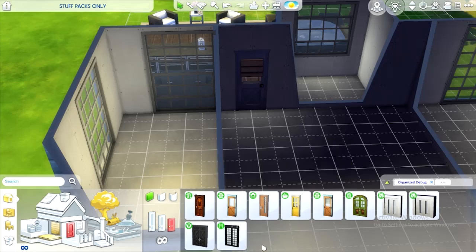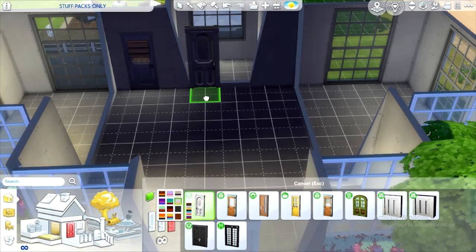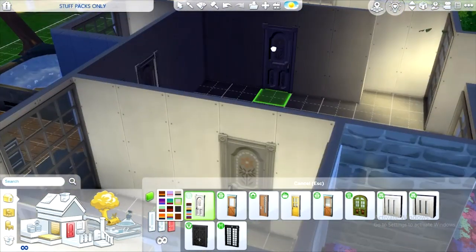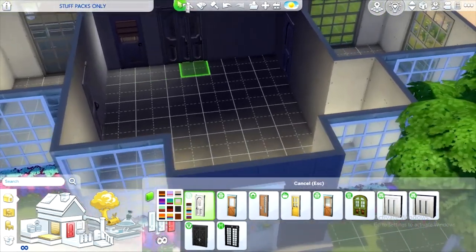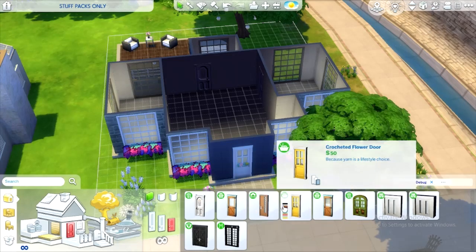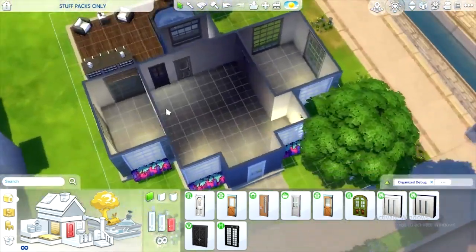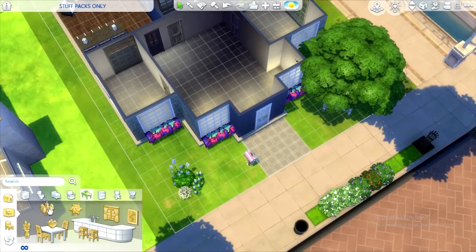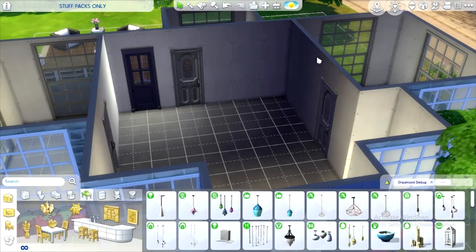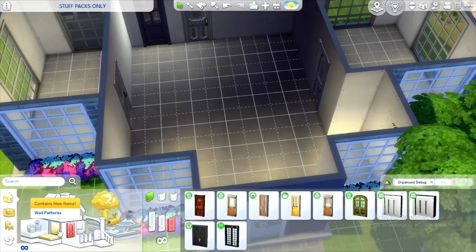Now that I think about it, what are we gonna do for bedroom doors? None of these really work in my opinion. Well there's this — it's not super horrendous, it looks cute for certain things, but it doesn't work really for this house. It's gonna work because we have no choice. I really hate how that door looks with that — let's just do another one of these. That looks a little better.